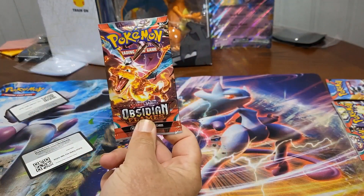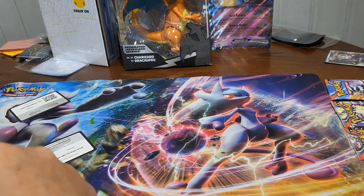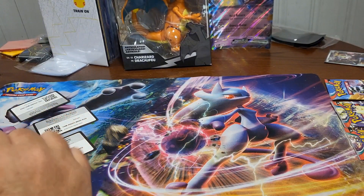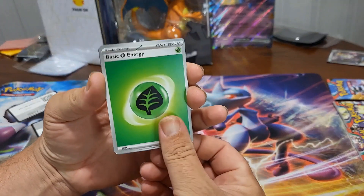Here's the Charizard pack — give me a pull! One to the front. We're gonna start off with some Leaf Energy, basic Leaf Energy.